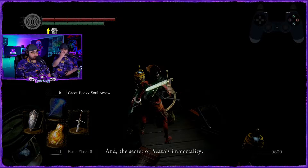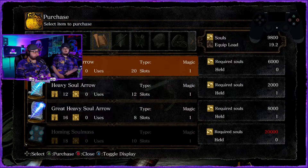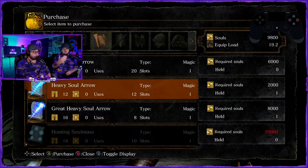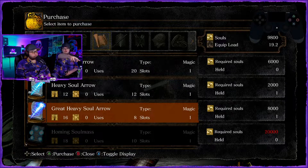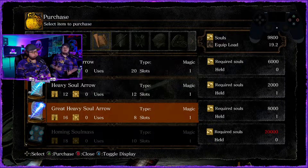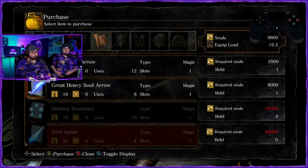Once we kill Seath he goes insane. Great — we can go ahead and buy the great heavy soul arrow but it's up to you. Read through some of the spells — the lower the uses, the more damage and more magic it takes. Homing soul mass puts five orbs around your body and when you get close to something it shoots them — good for PVP but not really for PVE.